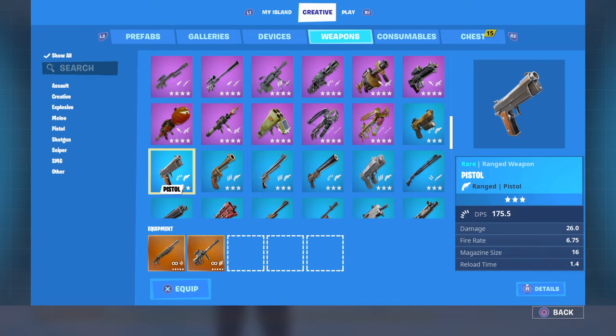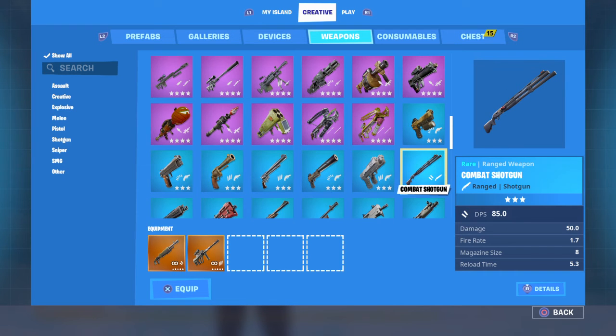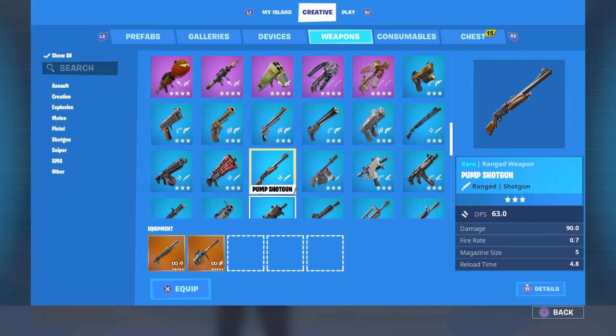The Blue Pistol has a DPS of 175.5 — that's a really big difference from last time. The Blue Combat is a DPS of 85. Do not use the Combat: they nerfed the damage so bad that you can't get a 100-damage headshot even with the Gold Combat. The Blue Tack has a DPS of 112. The Blue Pump is 63, but it really should be 90.